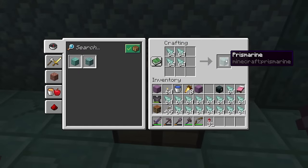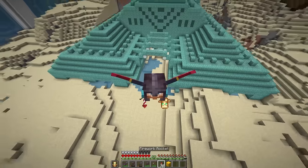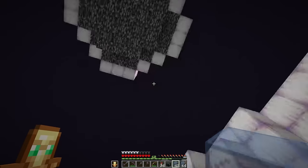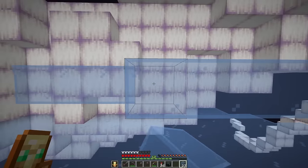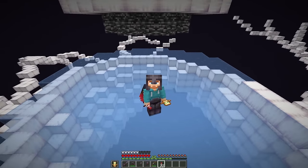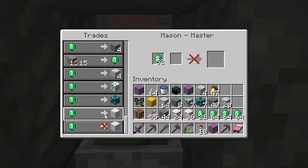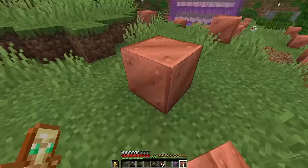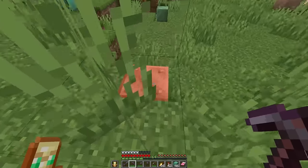Next up, the guardian farm — first for prismarine and prismarine bricks. I thought I had a shulker box of dark prismarine, but that could be a problem as I don't have a source of black dye yet. I want to create a foggy glass floor effect in the center of the tree using light blue glass. I traded with stonemason villagers for some quartz, ran into the mines for cobbled deepslate, and gathered up nearly two stacks of oxidized copper for the build.